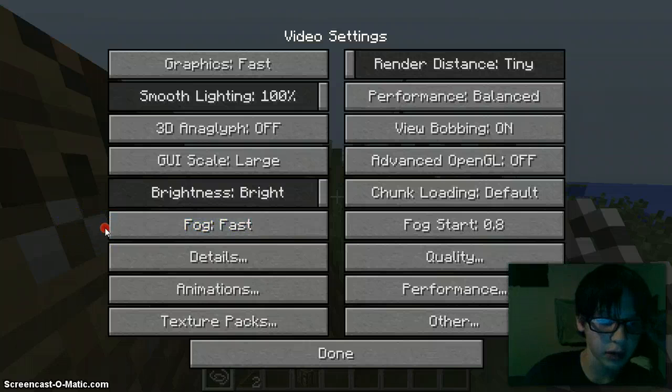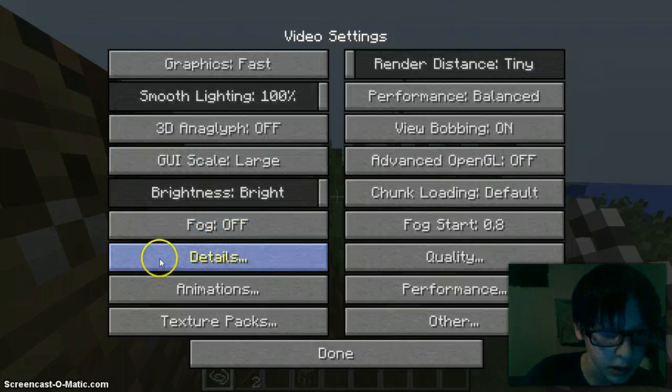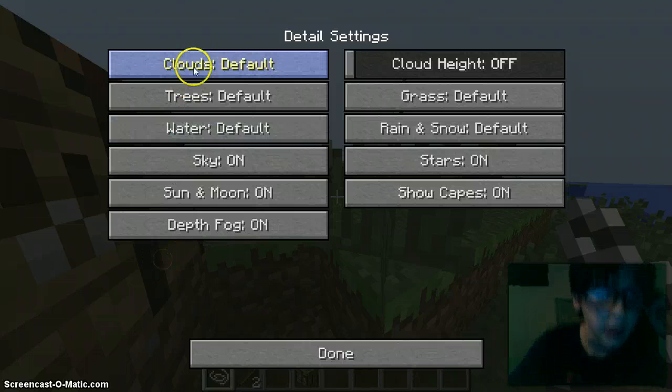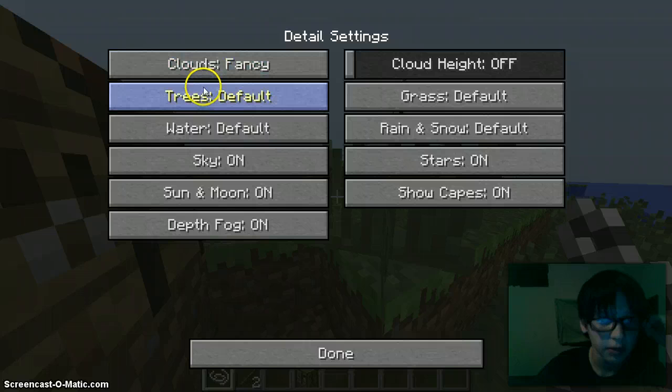You can turn fog off, or you can turn fog on: fast fog is faster, fancy fog is slower but looks better. Fog off means no fog, which means your game will be the fastest. Details — clouds, default. You can just pause it and read all of that.